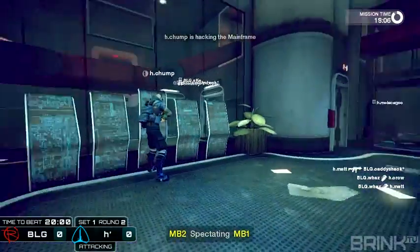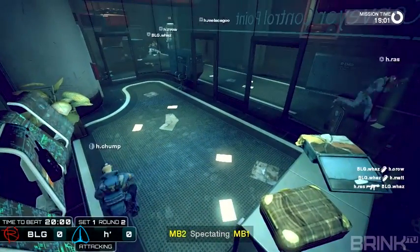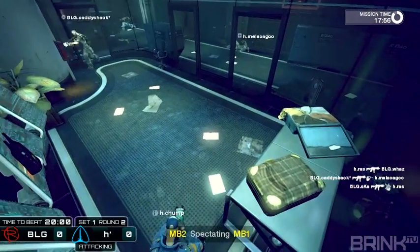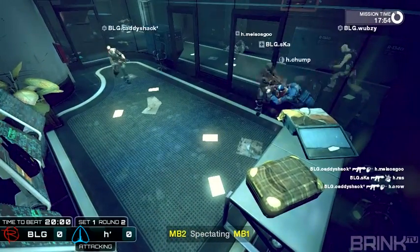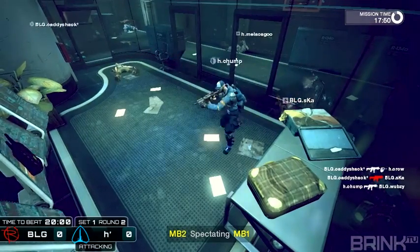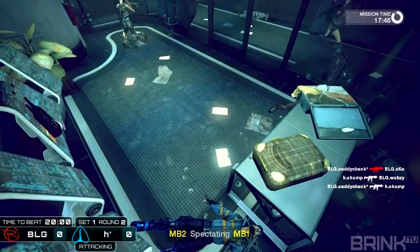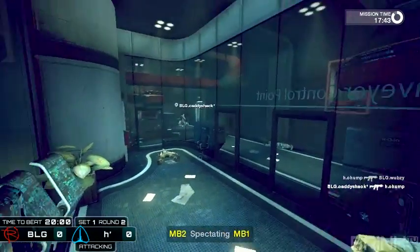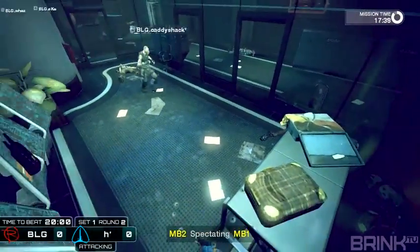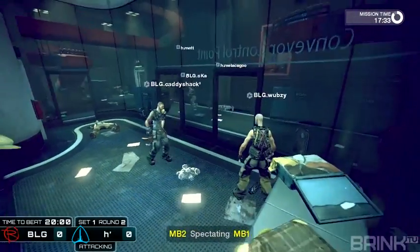He gets a really good nade in there, gets one kill, goes for another but not able to get it. Chump working on the hack right now with a good amount of progress. Looks like it might be over — he's going to be in the cubby but might be swept on it. Snag shooting down from that window. What kind of progress do we have? About 33% — we're almost at the point where we ended last game, and we're only two and a half minutes in. Fantastic work so far by Hubris.